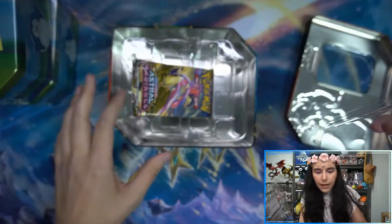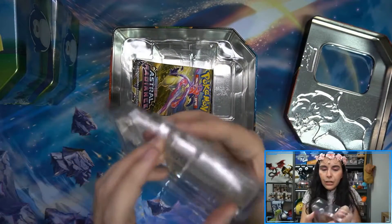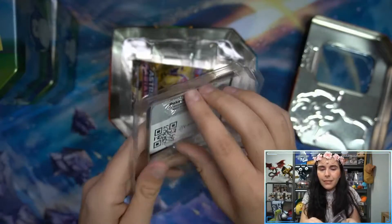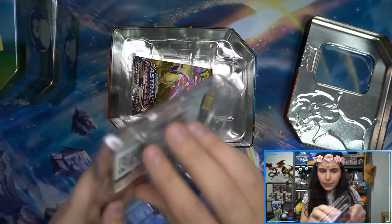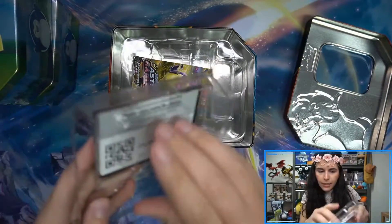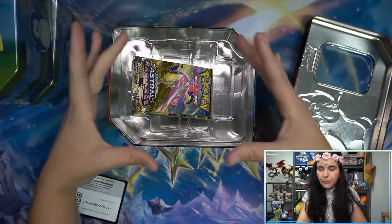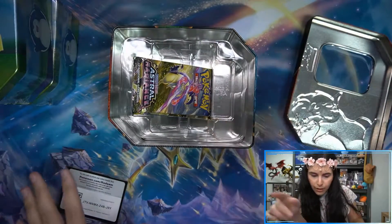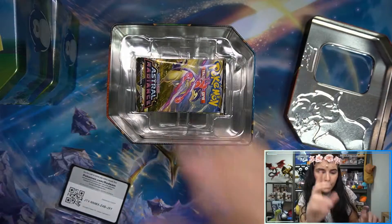Typhlosion here! The packs are at an interesting angle. I think I revealed the code, so I'll go ahead and share that for you all — I was hoping to keep the promo code, but it happens. I was distracted by the packs being packed out weirdly. The tins are an interesting design; I'm used to the older tins, where it's more of a circular shape and the packs are just in the middle. Not sure why they're at an angle — there's a lot of space in here.